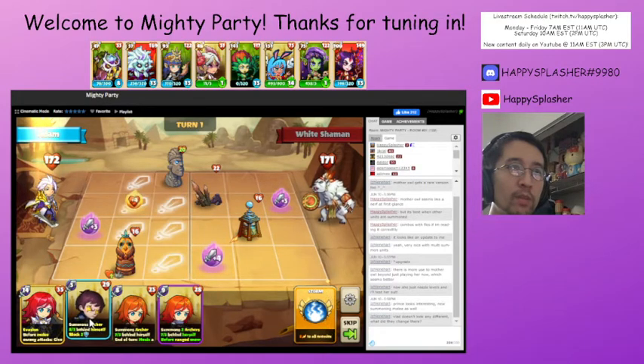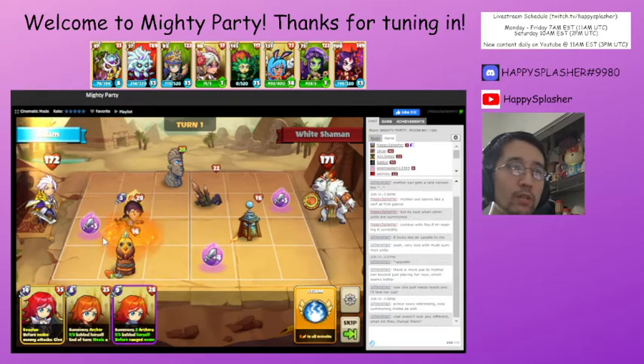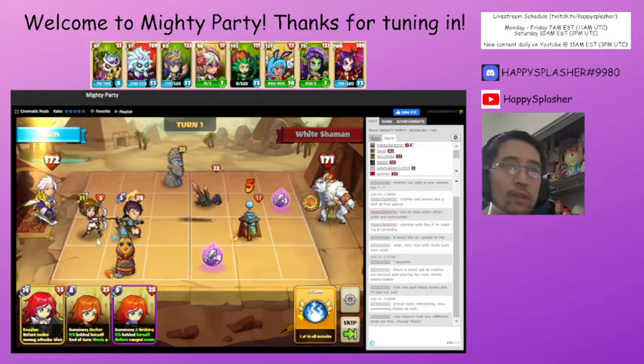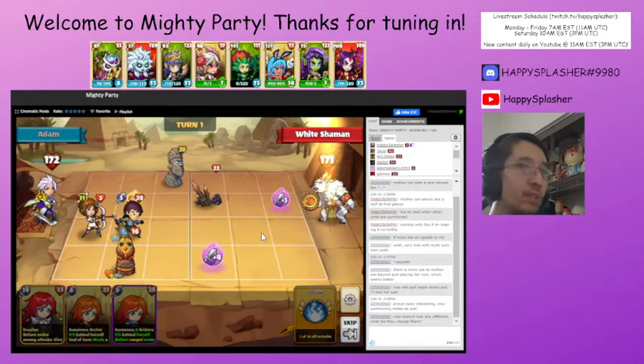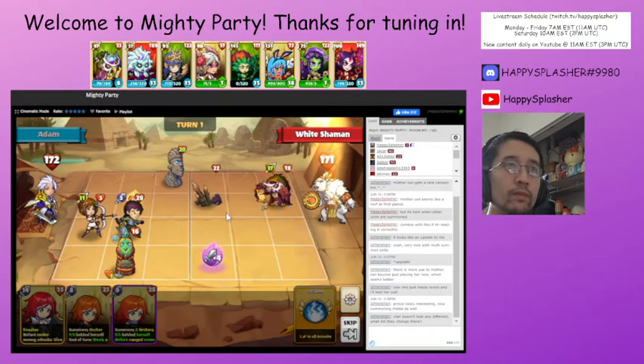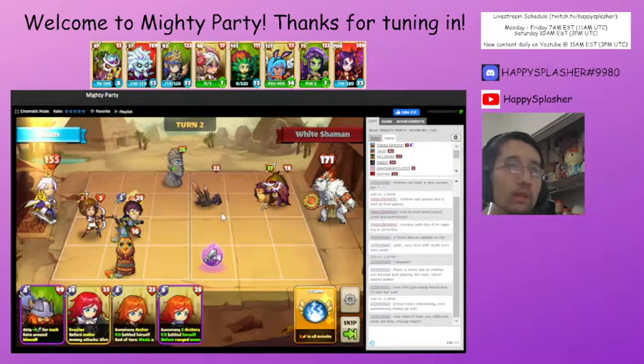In terms of stats, we're going to be summoning this particular unit and placing it over here so that we can get the extra attack boost for our archer, so that way we can use just one summon to get rid of it.